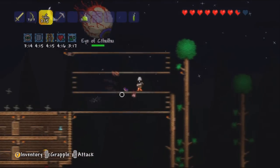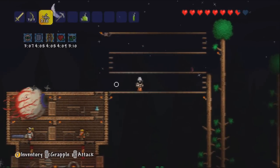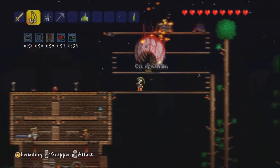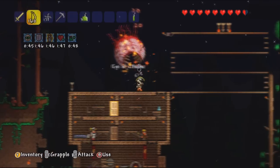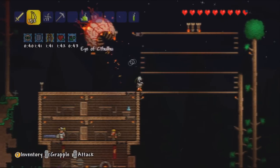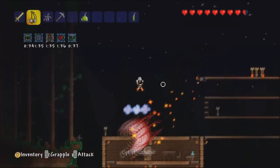The Eye of Cthulhu has two stages. The first stage is the generic stage, where it just floats around and shoots little eyes at you. The second stage is considered the most dangerous — it becomes much faster and inflicts more damage. You have to kill it faster, but as a result, the Eye of Cthulhu also becomes weaker. This is the time where you need to use your most powerful weapons, save your potion cooldowns, and things like that.